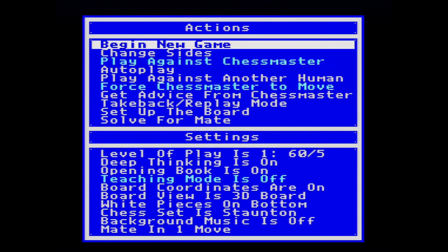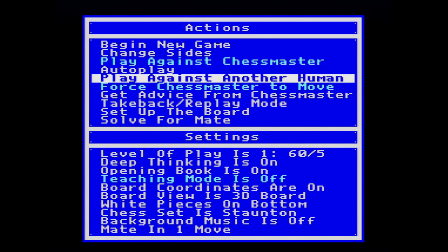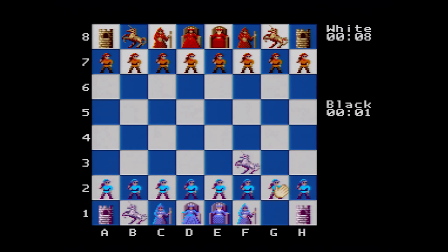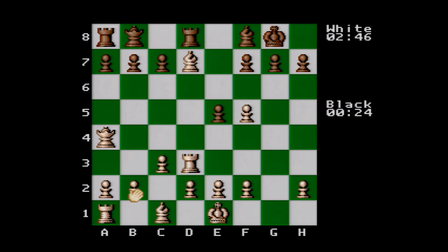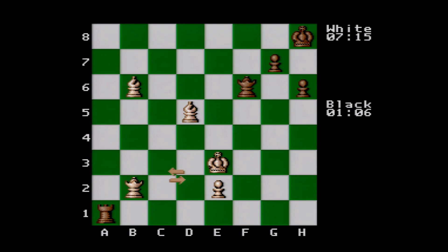For an old chess simulator, the game has a nice amount of options during a time when customization and optional amenities in games weren't exactly at a premium. We won't go over them all, but here's a few: you can play against varying CPU levels, human vs. human, get hints as to what to do, change between two different chess sets, change your view, and last but most useful for me, the ability to take back moves — definitely useful for those times when you make a stupid mistake that you realize a split second after you've put your piece down.